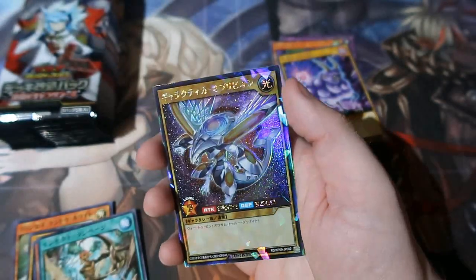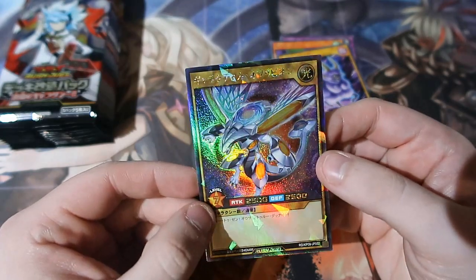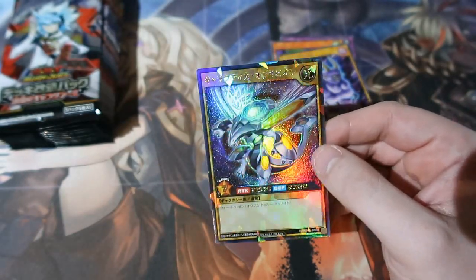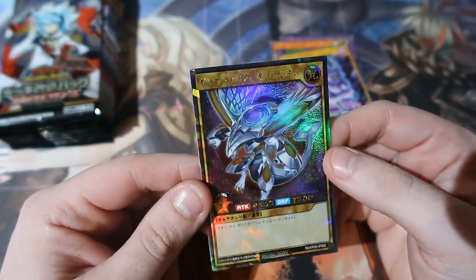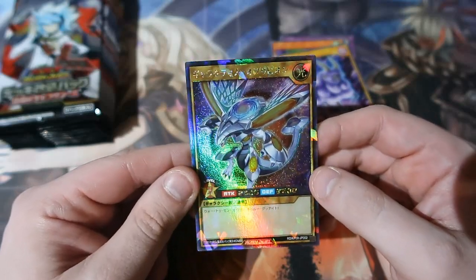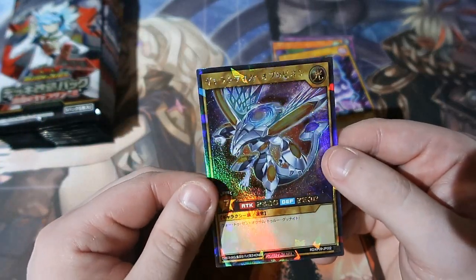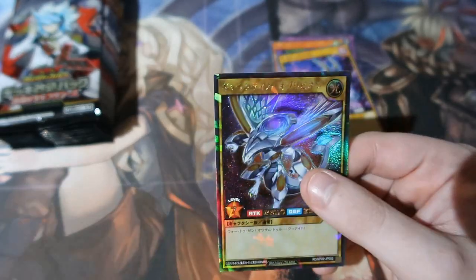No way, no way, no way — you gotta be kidding me! We just got the cover card! That must be the best card in the set once again. Oh my god, he looks like a futuristic version of a Blue-Eyes White Dragon — 2500 attack, 2500 defense. This guy looks like the freaking bomb. The texture is like an ultimate rare with a load of glitter. Holy crap he looks good, and that was my first pull of the day!